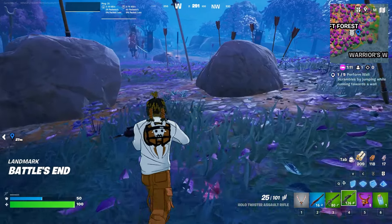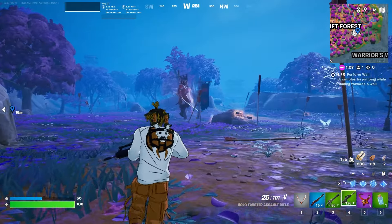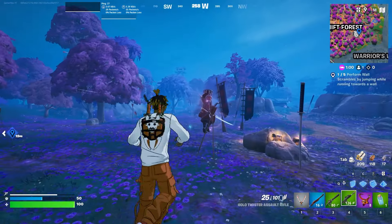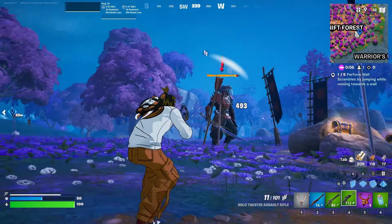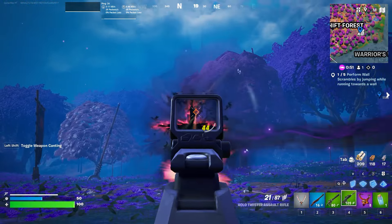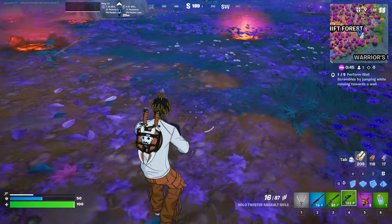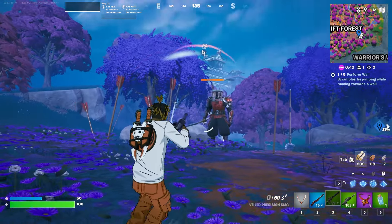Hello everyone and welcome back to Fortnite events. This is a new boss which is Shugen X, and I'm going to show you how to easily kill him. He has an icon on the map and can spawn in different locations. What I'm gonna do is focus on his head because this is the easiest way to kill him. Once you start attacking, you need to go to the side.